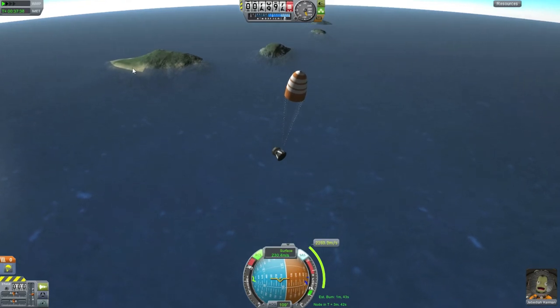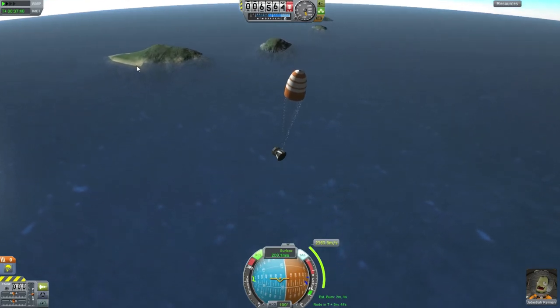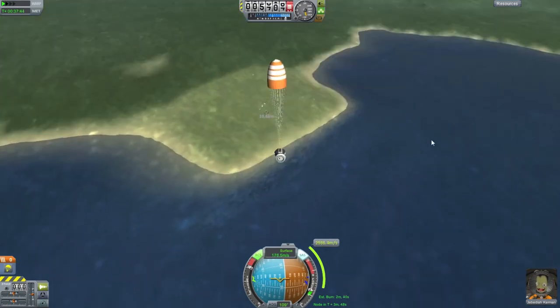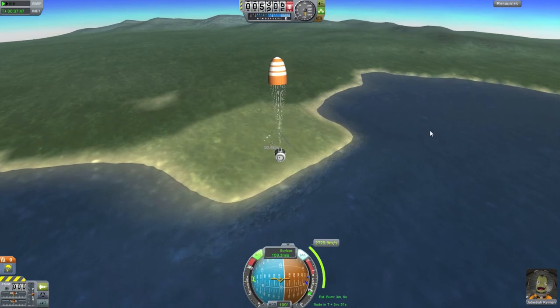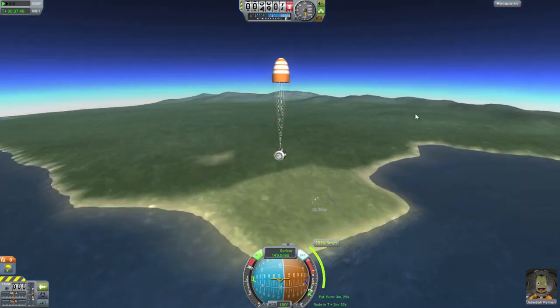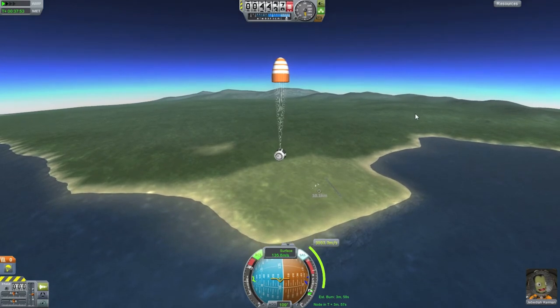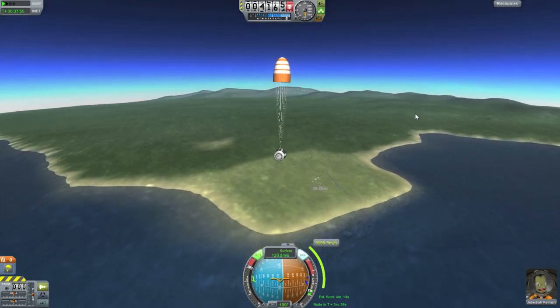Maybe we'll see a big explosion — oh, he's gone, he hit the water! What's out there? It looks like there's something on this island — I think there's a runway or something out there. I haven't really experimented too much with the planes in this game. Oh my gosh, that was awesome!